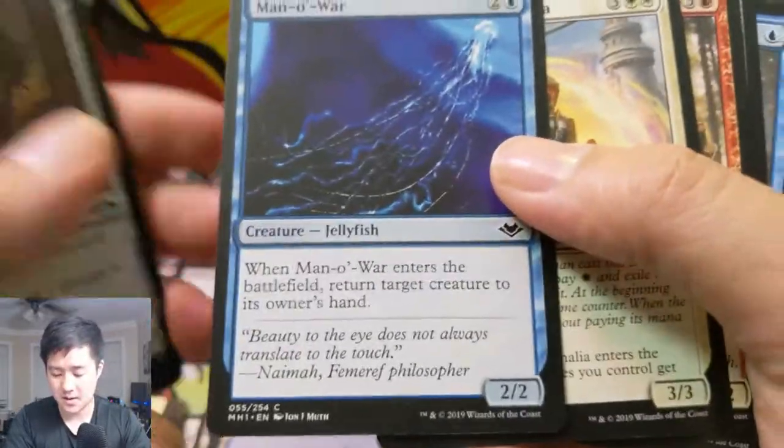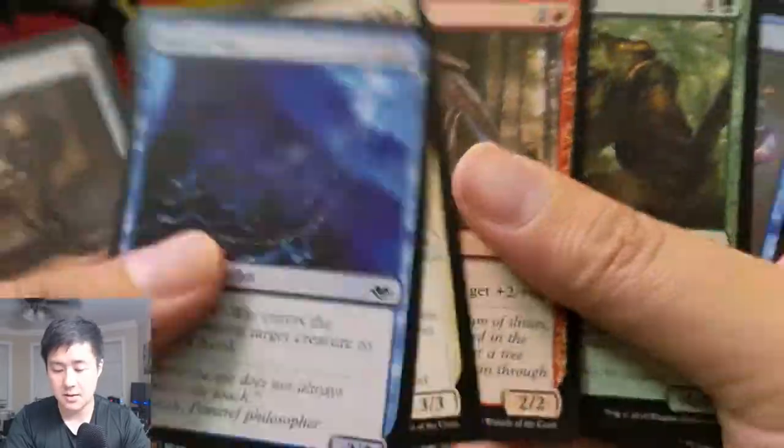Goblin Matron — Man-o'-War, classic card right there. Slivers. I do like the idea that they're bringing back slivers.